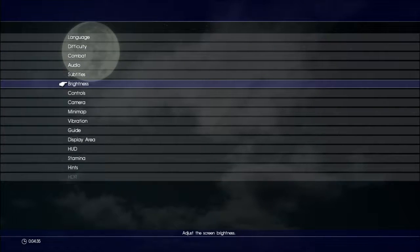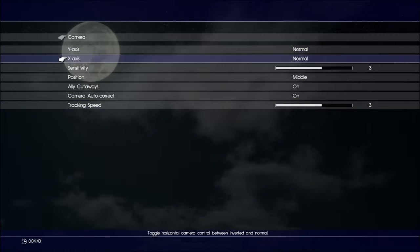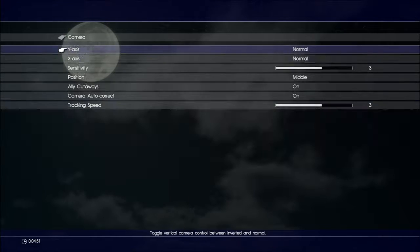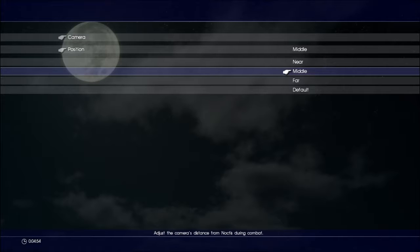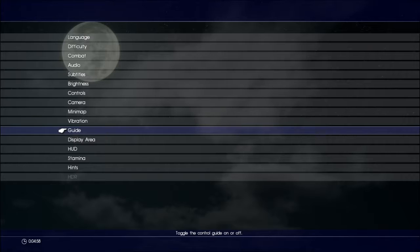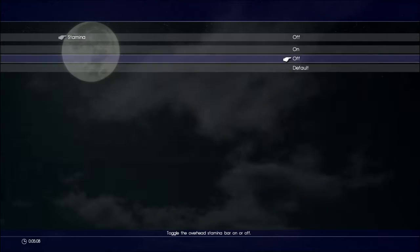Subtitles, names and all that. Brightness is set for me. Controls - you can change the control type. Camera sensitivity and positioning, which means basically where the camera is focused on the main character, Noctis, during combat. You can set it far, near, in the middle. We're just gonna leave it as it is. Minimap, vibration, guide - all the important stuff. Display area tells me stuff I need to fix in my system settings, not the game settings.